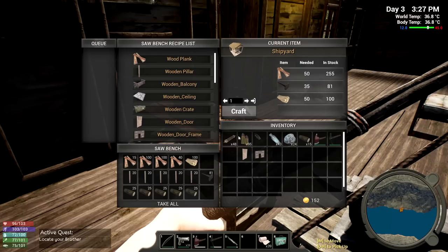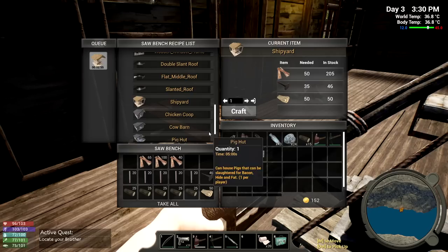We have stairs, railings, a whole bunch of goodies. How about ceilings? The slanted one is going to take some clay. How about the shipyard - 35 nails and some other materials? I think it's a good idea to make the shipyard today. I hope you guys agree - yeah, hell yeah, make the shipyard! Let's craft that up - two minutes, not so bad at all.